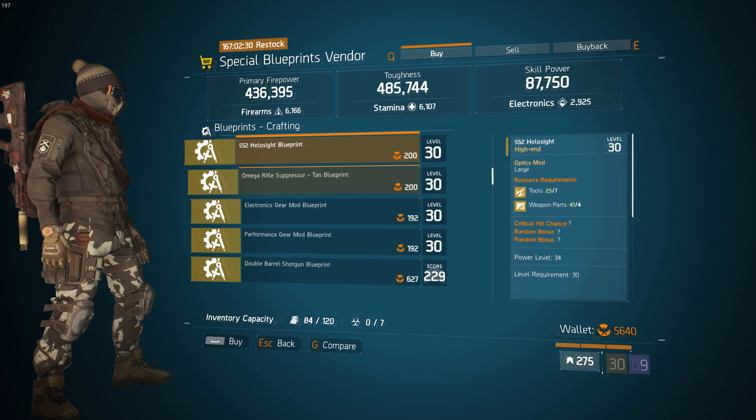Moving down, you want to check out this 552 holosight. If you guys are doing an AR critical hit chance build for PvP or PvE and you are in need of a little bit more critical hit chance to do a bit more damage, this scope is really, really useful. You can potentially get a god roll if you get lucky, so if you are missing this, check out this vendor.